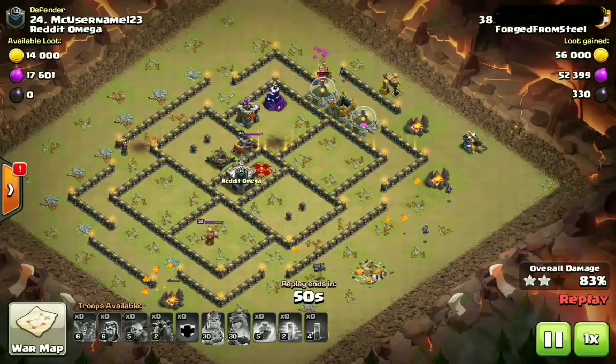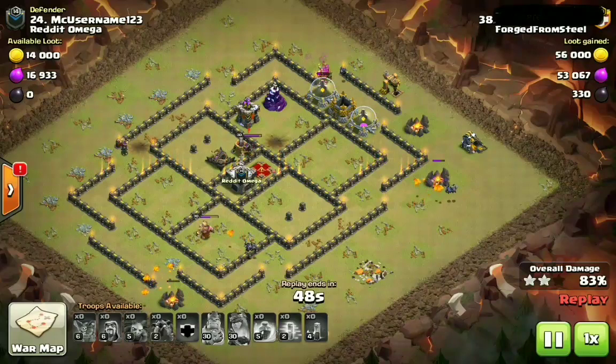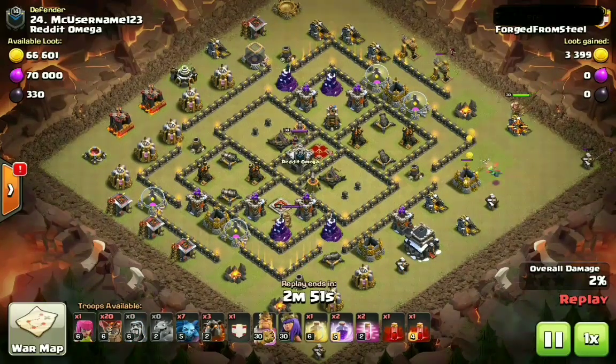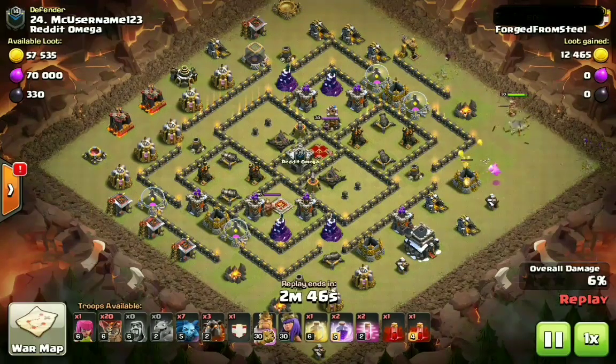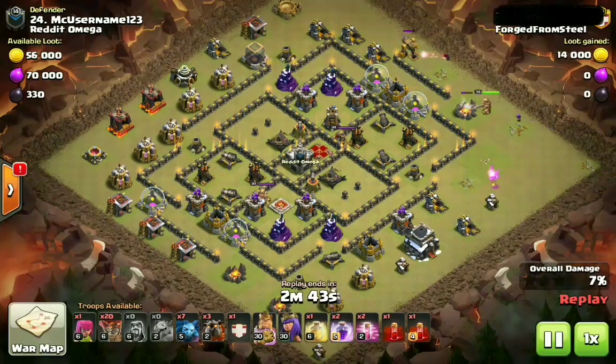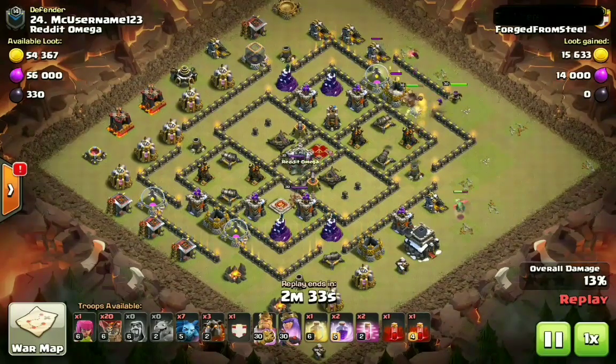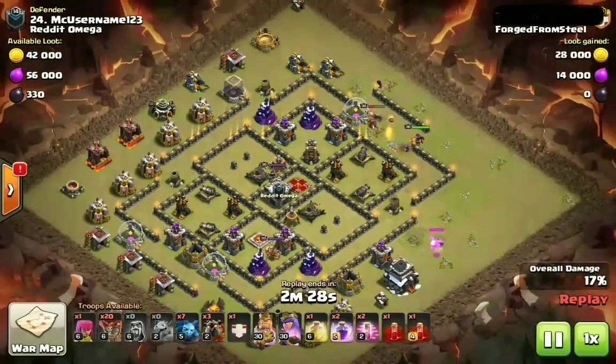Now we'll go ahead and check out the fourth attack on this base. Now we're going to be doing another Sui Hiro Lalo, this time bringing three Camp Hounds, only 20 loons. Again, just switching it up, trying to figure out the weakness to this base. Notice there has not been a single ground attack - as I said to start off the video, it's very, very difficult to funnel into a base like this, not only to funnel but to get decent value. We did see the Sui Hiro kind of over here on the long side in the last attack, so this is going to be a Sui Hiro over here at 3 o'clock where we're going to be trying to take out an air defense with the queen.